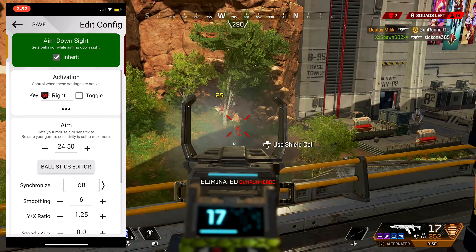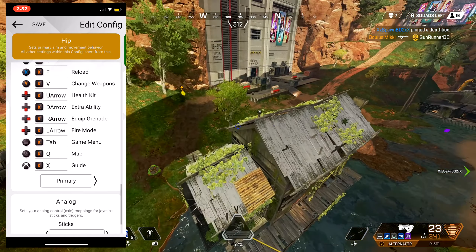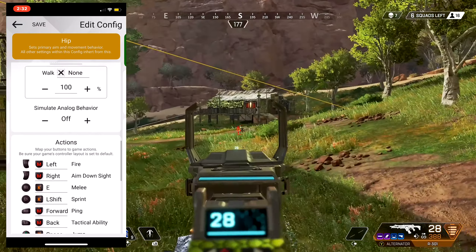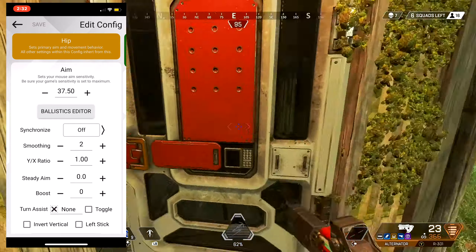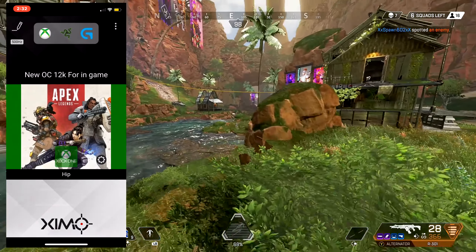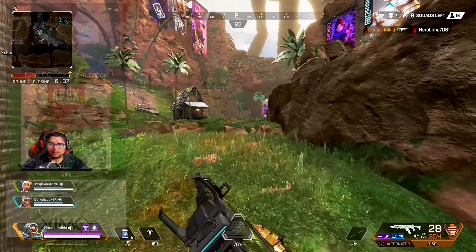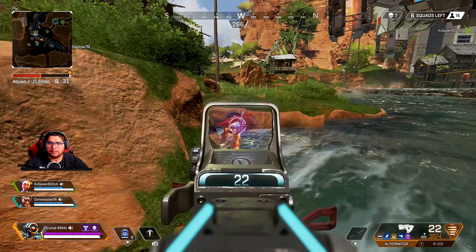That's it for the ADS settings. I do have a button layout here, but it's specifically for the Razer Tartarus Chroma, so if you don't have that it'll be useless for you. A lot of people have been asking how I like it — it's amazing — but I use the Orb Weaver more on the PC side because it has that extra layer of buttons I really need. On PC with Xbox it doesn't require it, but I personally prefer the Orb Weaver on the PC side.